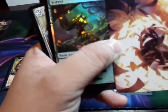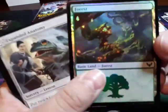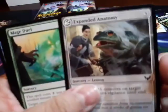Nothing too exciting like the Liliana that my friend has — the Professor — but I'm liking my cards. Oh, and a shiny land! I love shiny lands, they're my favorites. What is this?!